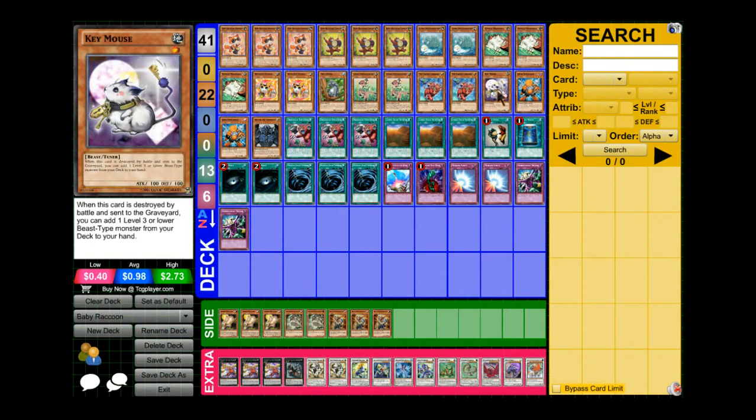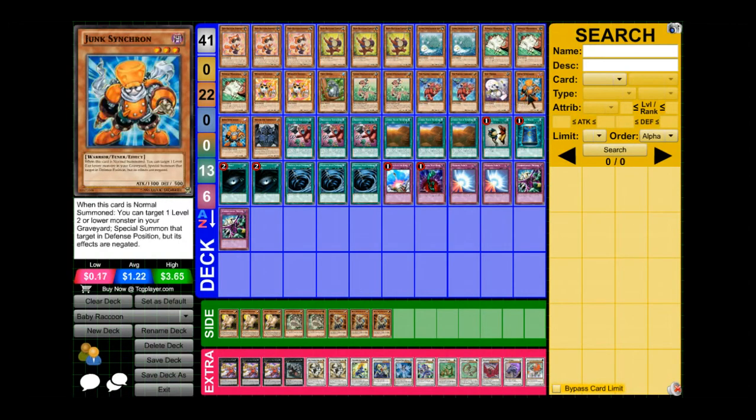We also have Key Mouse, which is only in there for the Naturia Beast plays — really good for getting Naturia Beast out. Two Junk Synchron for the Junk Warrior OTK — pretty self-explanatory.